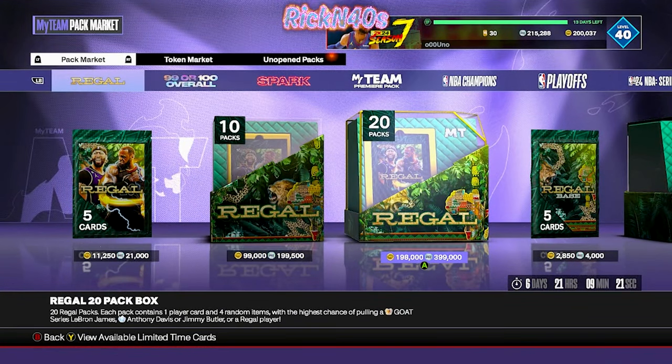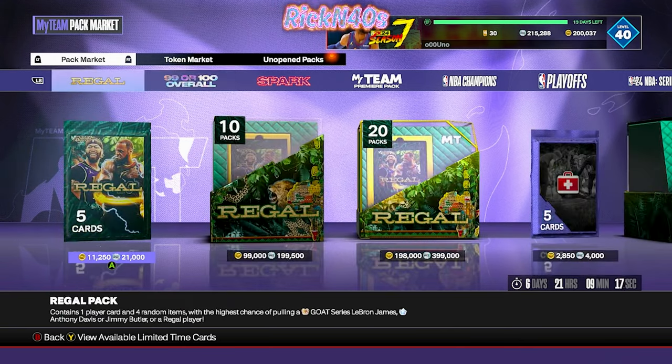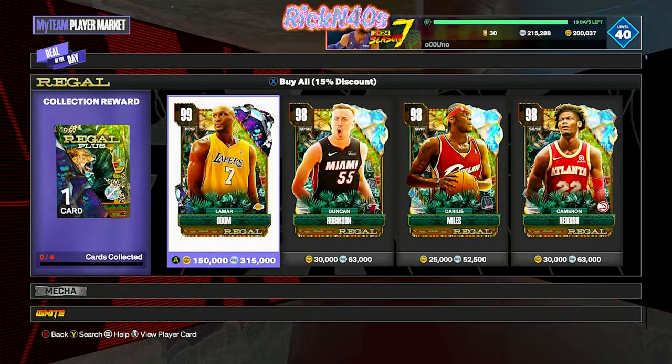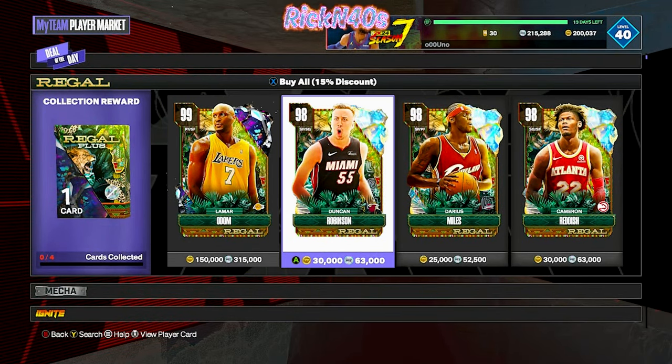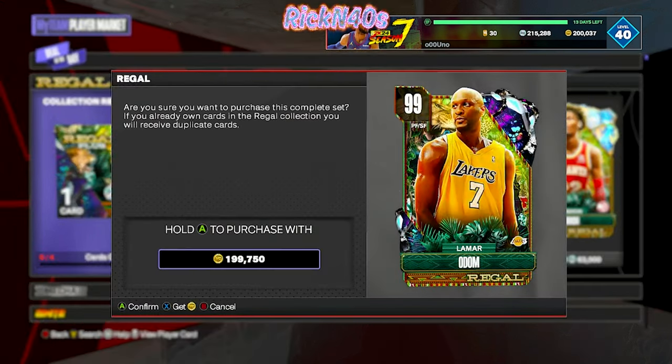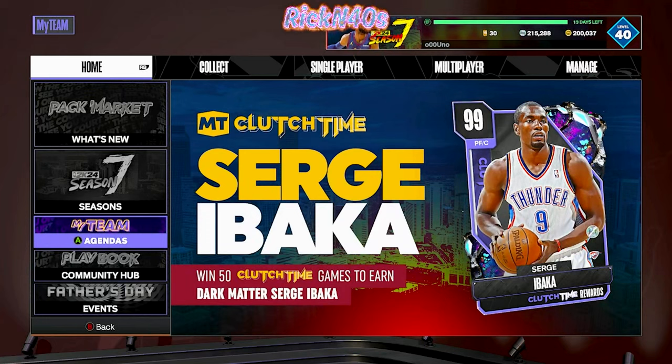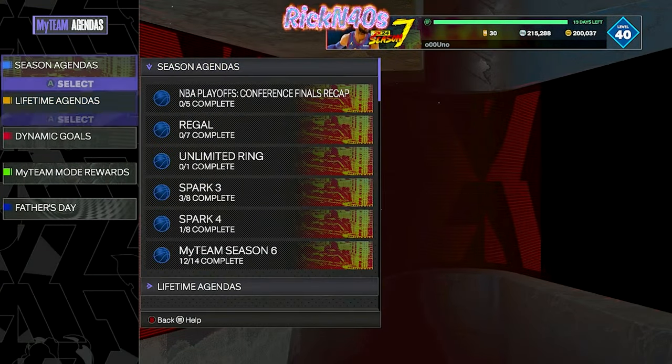We got MT and VC, we can pull some packs. But I want to get into the player market and see what this lock-in is going to cost us. That's 493,500 MT in order to lock in this set. Or you can go for the discount for 199,000 — that's basically 200,000 VC. But ain't nobody got time for that. Now here we go with the part I've been waiting on — the grind time of it all. Let's see what it takes to get to these Regal agendas.